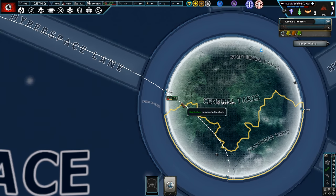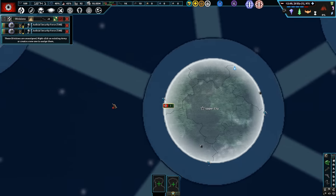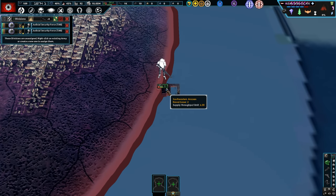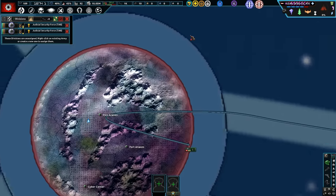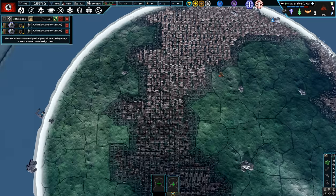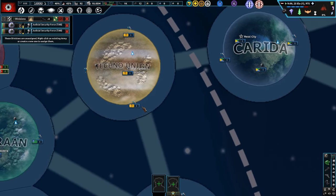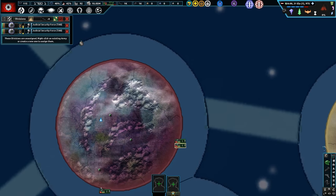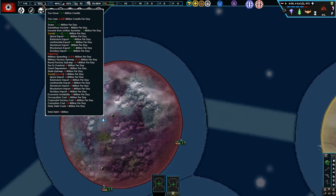We do have some troops dispersed around the galaxy. I think bringing all of these judicial security forces back to defending our capital Coruscant is probably the play. These guys technically aren't clone troopers just yet, but it's still pretty early days in development.